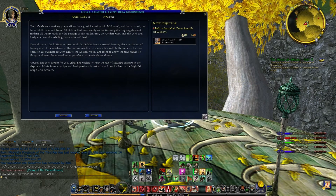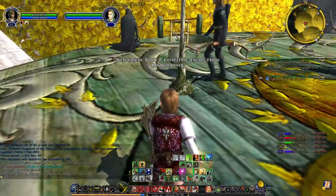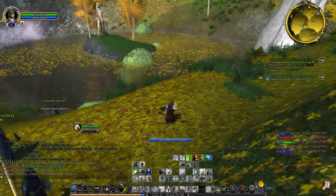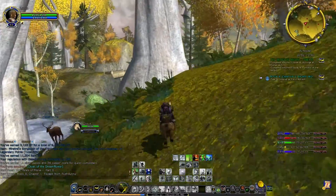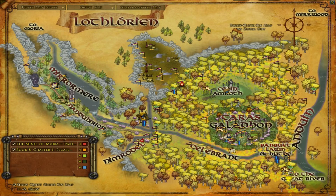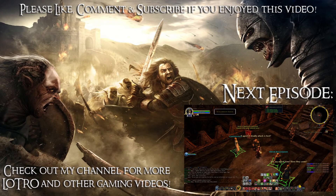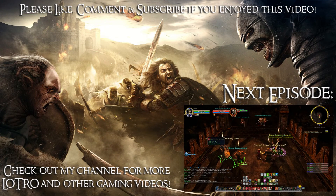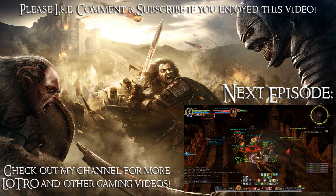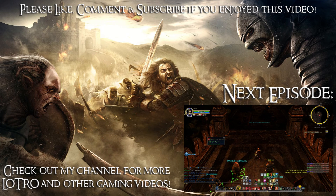Haldir now is going to give us Book 8 Chapter 1 — so there's two more books left to go: Book 8 and Book 9. He's going to say talk to Asuriel at Cerin Amroth. She is to the north. Asuriel is going to be cropping up a bit for the rest of at least Book 2, because I think she's pretty integral to the Mirkwood storyline as well. Cerin Amroth is the big hill to the north — it's going to be a fair bit of riding to get over there, so I'll cut away and meet you guys over there.